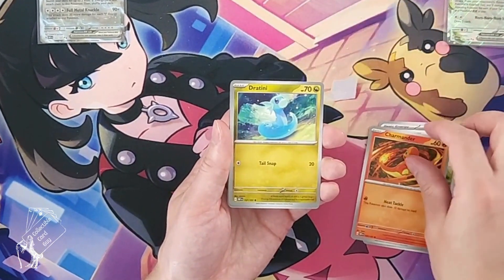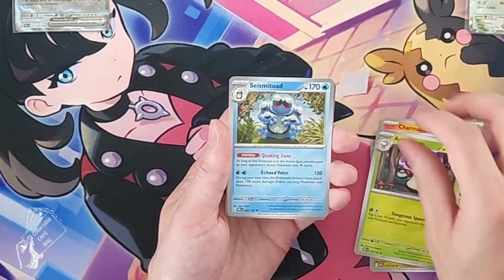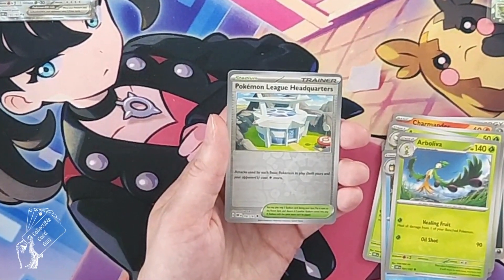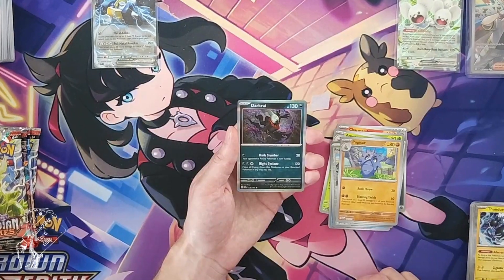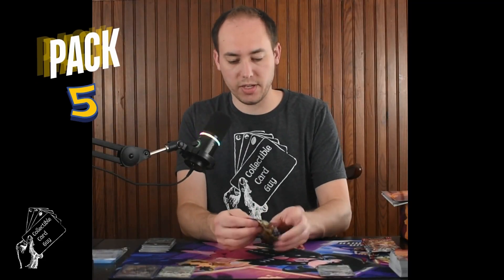Pack four: nice Charmander, Cutiefly, reverse holo Pokemon League Headquarters, reverse holo Pupitar, and Darkrai holo rare. Still five more packs to go.